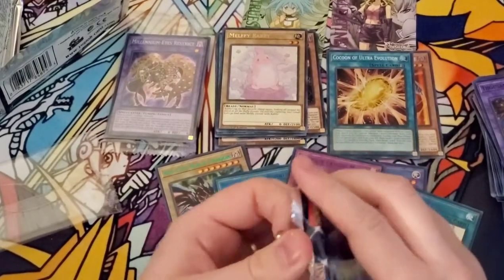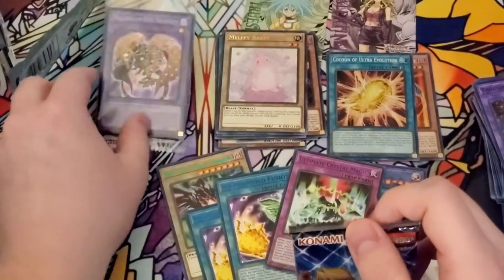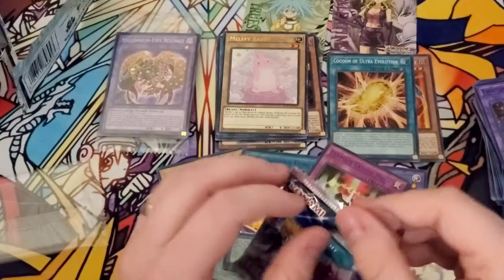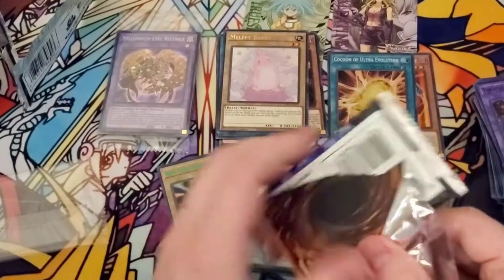Even Thousand Eyes Restrict — it's a great card. You instant fusion him in, he protects you. He's pretty much one of the reasons why Instant Fusion was hit. I just really wish they would have reprinted Toon Kingdom. Toon Kingdom being such an expensive card right now — people were trying to dump Toon Kingdoms hoping this would reprint, and it didn't, so now it's going to sit expensive. Which is not cool, but it happens.